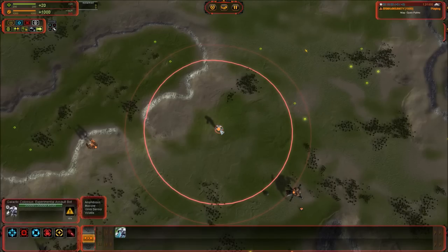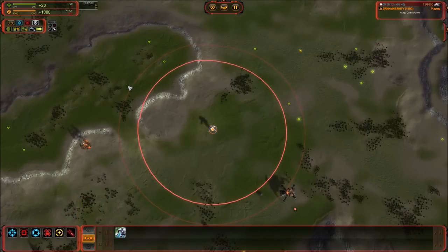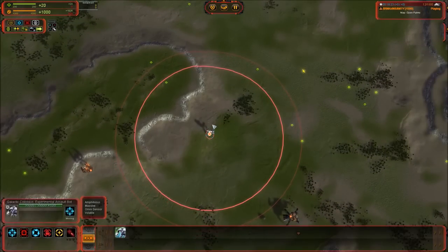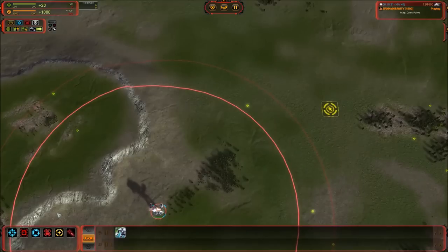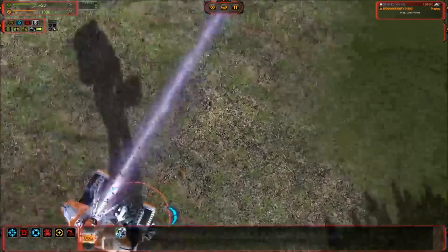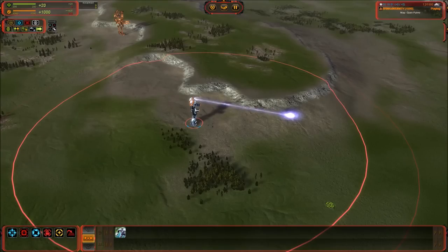This is the one T4 that can defend itself against a Cybran Mazercom — the cloak does it no good. The GC can see it coming from a mile away, and since the omni range is bigger than the attack range, the GC will have time to turn and face an incoming target before it enters attack range. That makes the GC a very useful tool versus anything cloaked, stealthed, or otherwise concealed. The main gun is a 2,500 damage per second beam that originates right from the face of the GC.